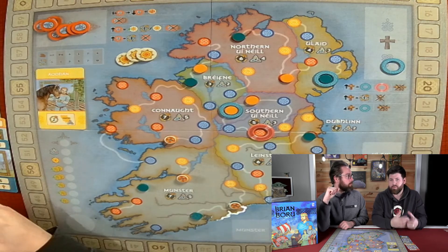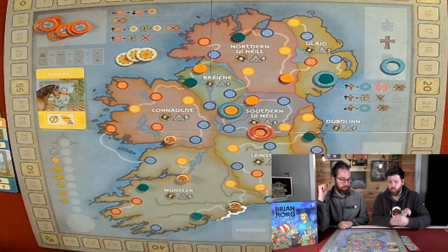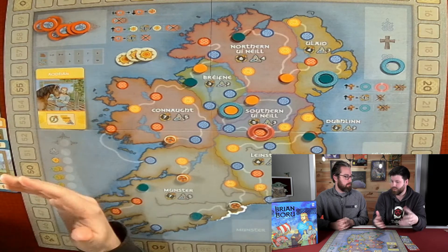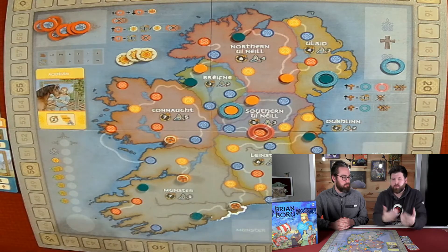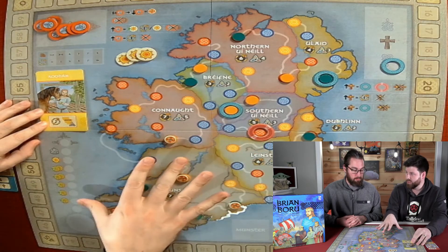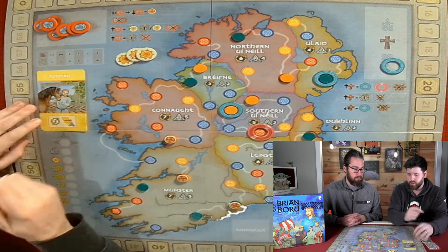That flows right into my first pro: the way the tracks work is really smartly done. Whoever wins on each of the tracks is basically sacrificing everything they've worked toward just to get that benefit. But everybody else who ended up below the first player gets to keep some of their progress from that turn on that track — so they're not starting back from zero. They've already got a leg up during the next round. But the person who won gets a great benefit, like potentially gaining control in some regions, which can be integral to large victory points at the end.